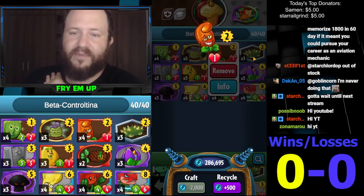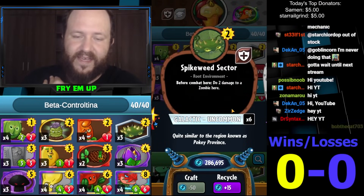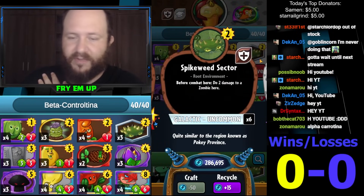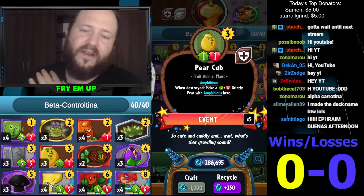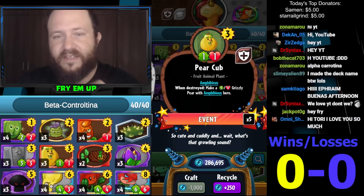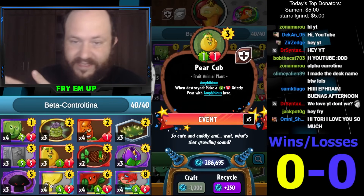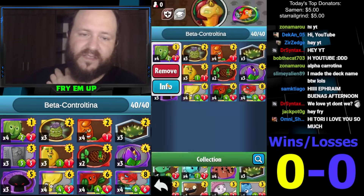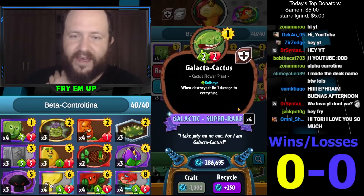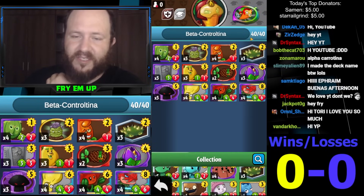Hot Date plus Spikeweed Sector does three plus two, which can kill basically anything. The Pear Cub is not only a decent control card — put in front of something, it does one then five, so it's basically six damage over two turns. This also combines with Galactic Cactus to get a little power. It's nice having little bits of power in the deck but you don't have to completely rely on Brainana Dragon.